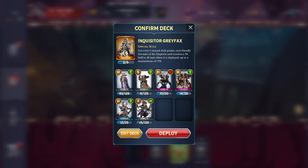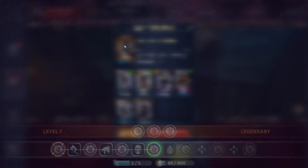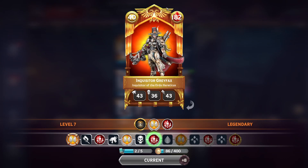Inquisitor Greyfax is an Imperium warlord. She's in the faction Servants of the Emperor, as seen at the top here. So all of her bodyguards are going to be pulled from the Servants of the Emperor cards.